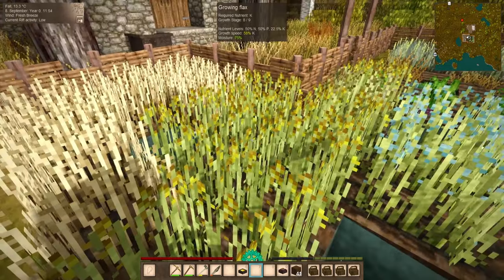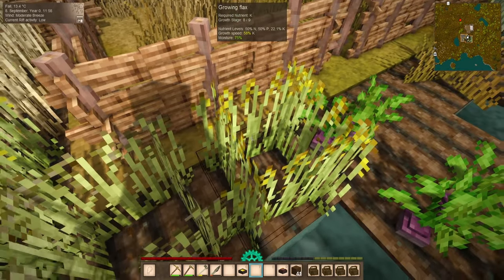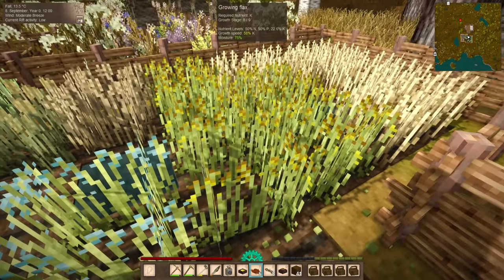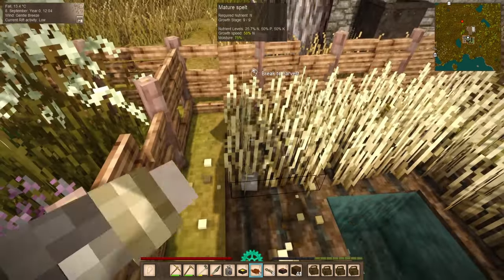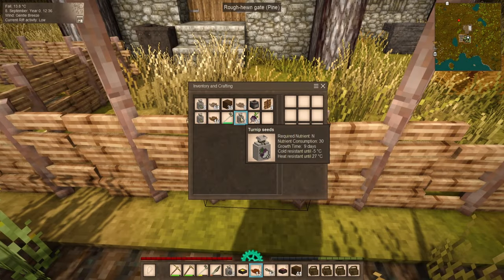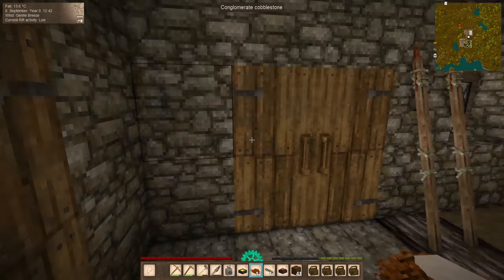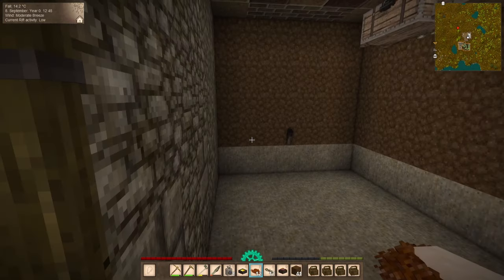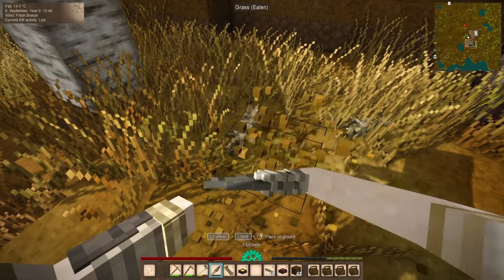These crops are getting close to being done. We have one flax that is done, and a lot of these are sitting at 8 out of 9. Some of the spelt is done, so we'll collect that. We're just going to grab everything that's ready to go right now. Not too bad — we've got a lot more grain. Let's go ahead and get this down into our basement. It's looking a little dark — I forgot about the torches. I'm going to have to make some more torches and not forget about them this time.